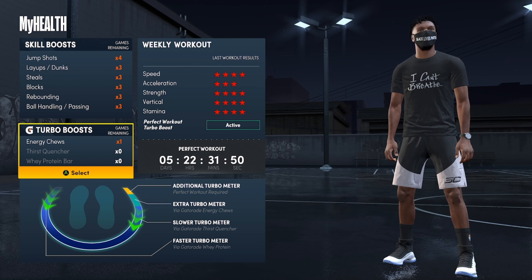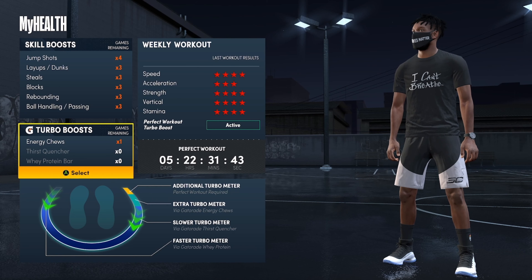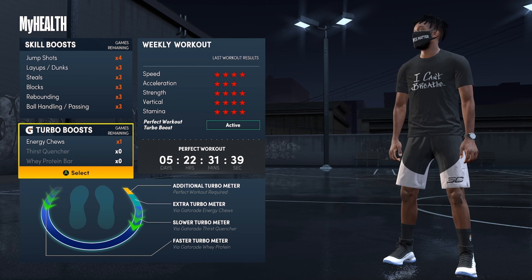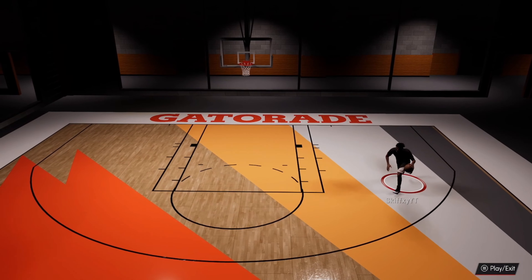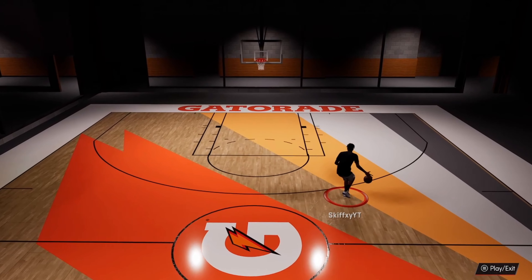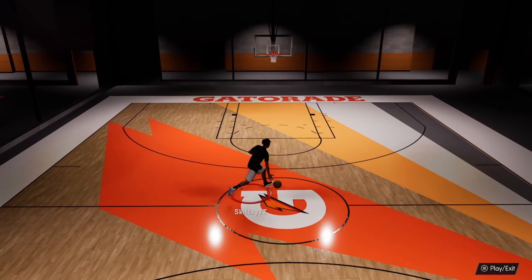These jump shot boosts are very, very important. You've got to use these to your advantage — they give you a plus boost to shooting. Imagine if you have an 83 three-pointer and it bumps up to an 85. Even a small boost is worth it. Also the Gatorade items — stamina is what you need these for. You can't shoot without stamina. If you're tired, there's much less chance that ball is going in, in any 2K.